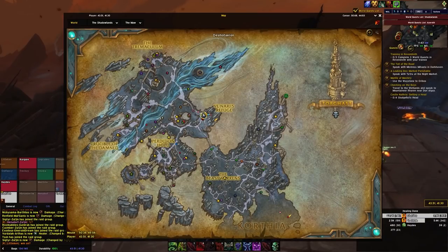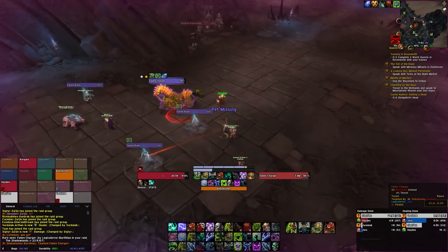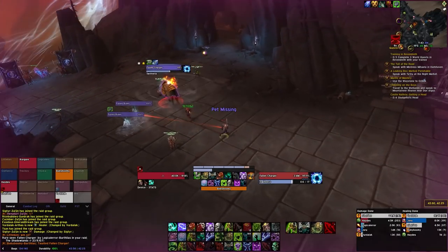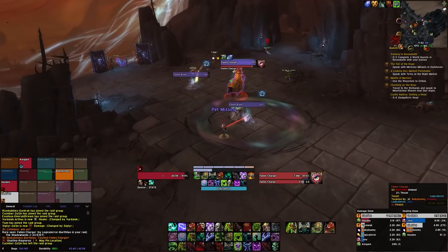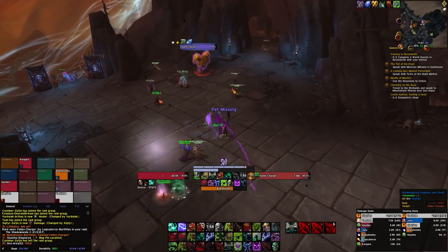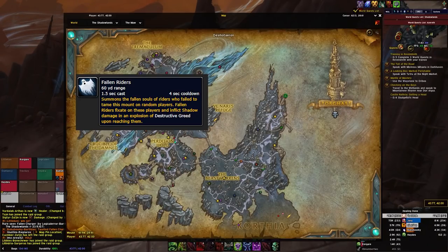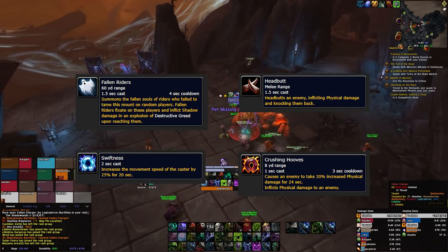Here is what to expect when the rare spawns. The rare's health is 1.5 million, and it scales pretty significantly with more people joining the group, so you are going to need a group to take this on. The Fallen Charger has four abilities: Fallen Riders, Headbutt, Swiftness, and Crushing Hooves.